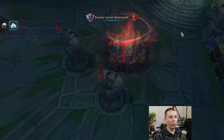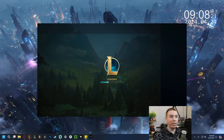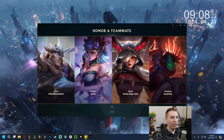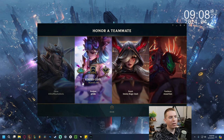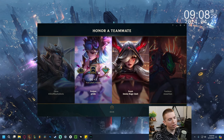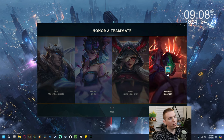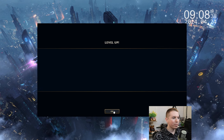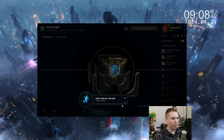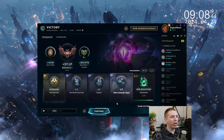There is the surrender — absolutely destroying with Vel'Koz in the mid lane. Let's check our stats. I'm going to give the honor to Pantheon — or should I give it to Evelyn? I'm going to give it to my buddy Pantheon for that one. We had some good times. Get ourselves a chest with an S plus, baby.